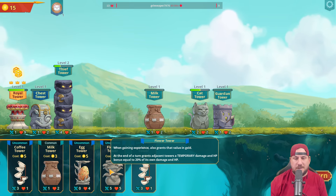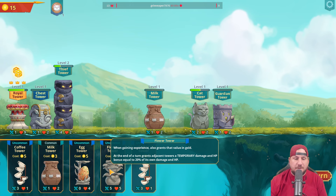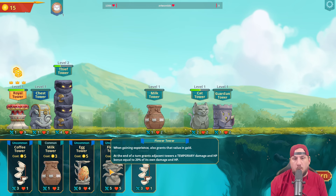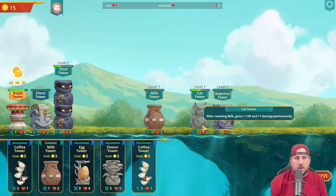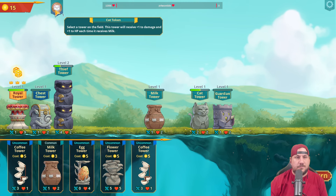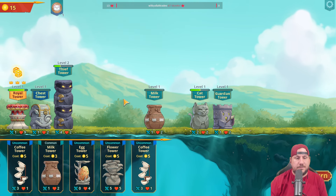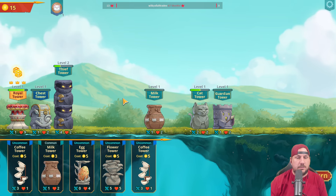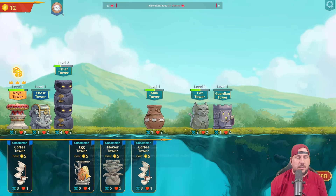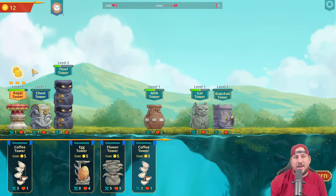It grants adjacent towers a temporary damage and HP bonus equal to 20% of its own damage and HP. That's actually perfect. You know what, let's just do this - I'm gonna play with the egg tower. I've had the dragon tower before.